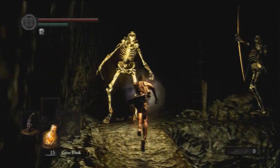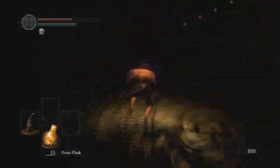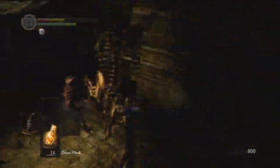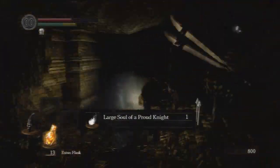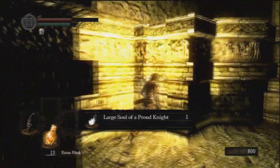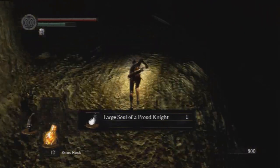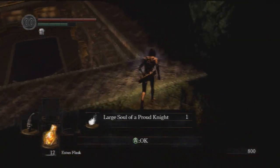You go up here, go to the right path, run by these guys — it doesn't matter if you get hit as long as you have a flask. I get hit here; this isn't a good example of how you can do it, but I mess up a bit because I get hit and roll away to the other direction. It doesn't matter if that happens as long as you get up the ladder and you still have flasks. I eventually got out virtually unscathed because I still had my life.